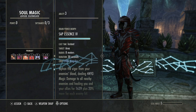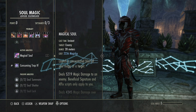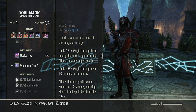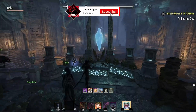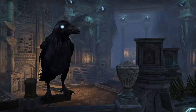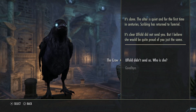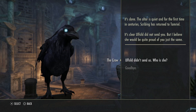I don't use the marked target too much, so we'll put it there for now. Alright, so it's just gonna do roughly 9,000 damage and then make them easier to kill. Got it. Now what? It's done. The altar is quiet, and for the first time in centuries, scribing has returned to Tamriel.